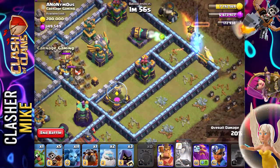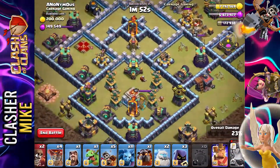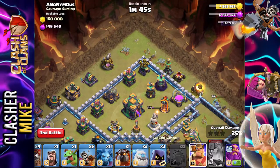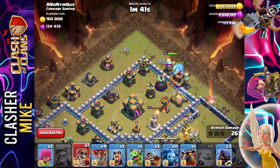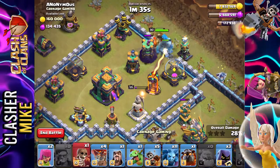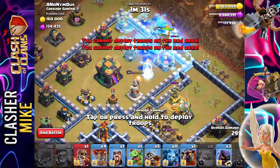This is not going great. We got to do it. This did not go very well at all. We're going to then pop down our barbarian king, two golems, follow it up by a wall breaker. That inferno tower is doing work right now — just killing everything. Not good.